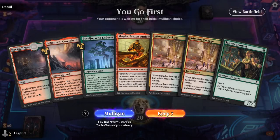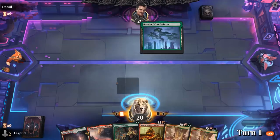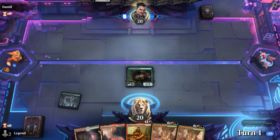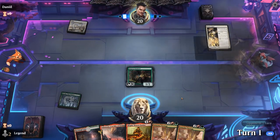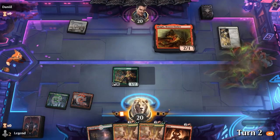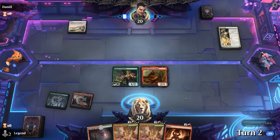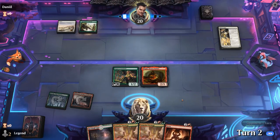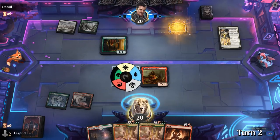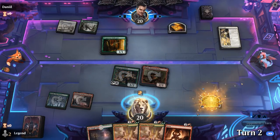We're on the play with kind of an ideal start — Sentinel into Magda, which can ramp out Stimulus Package and make more tokens. We want to try to get Maskwood Nexus in play as soon as possible. I would rather make a treasure than attack for one. Zorn is also a nice pickup. Opponent looks like a green-white lifegain deck — they'll be able to make some very large creatures, but we can make a lot of tiny creatures to chump block and hopefully stay alive long enough to set up our combo.